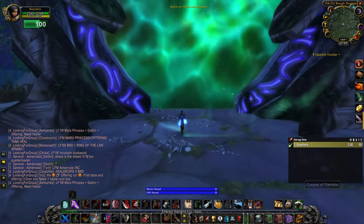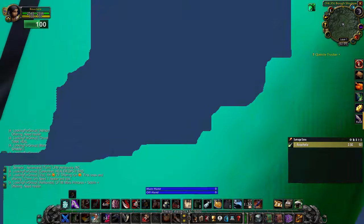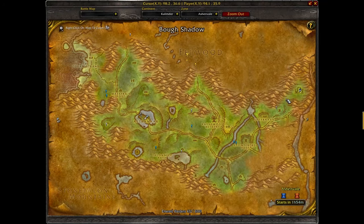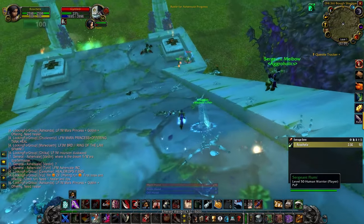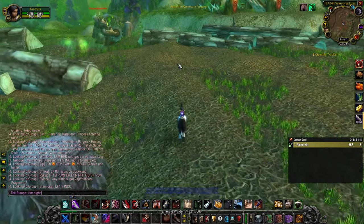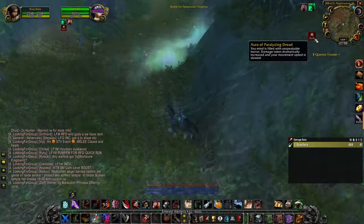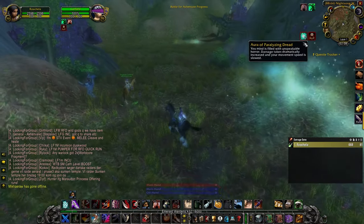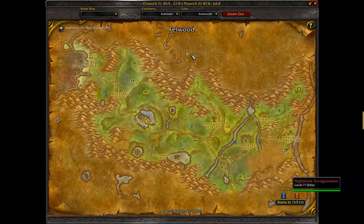The first quest starts in Ashenvale inside of the Emerald Dream Realm. You have to go to Bough Shadow and pass through the portal. After you're inside the Emerald Nightmare, head south towards Warsong Lumber Mill, pass it and continue until you enter a zone where you're slowed. There you'll find a big mob called Nightmare Amalgamation at coordinates 8768.